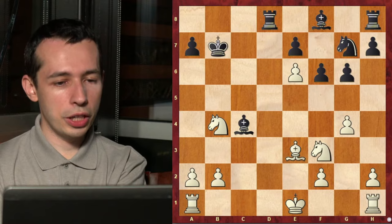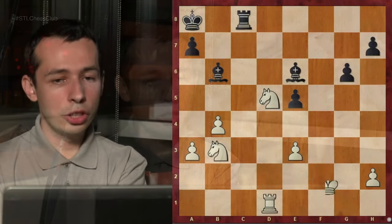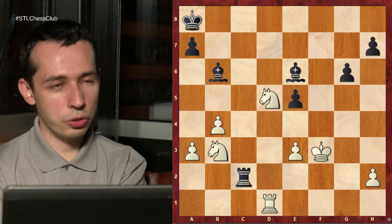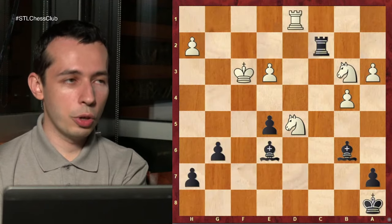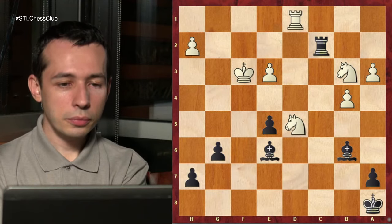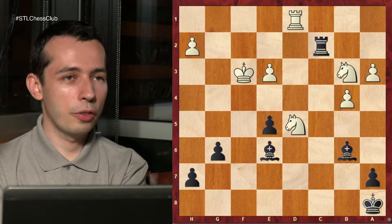Let me show you one more from today. The game against Ray Robson was very interesting - I happened to study this line which was kind of lucky, and at some point I even got winning chances. But unfortunately I couldn't find the best way to create them. Here, black to play - what should black do? Black has a very nice creative way to get very good winning chances.